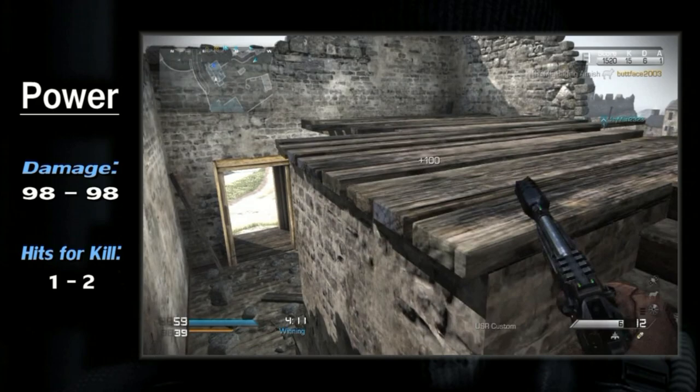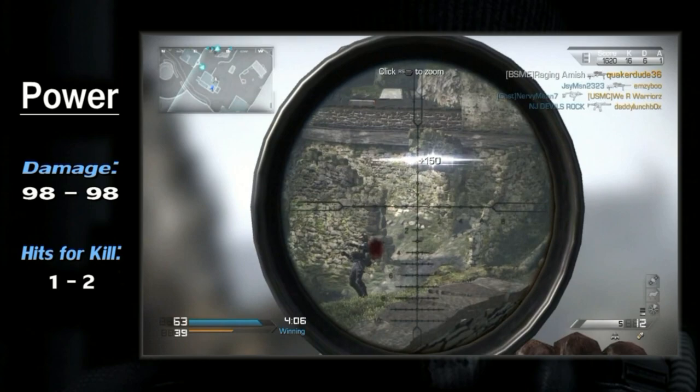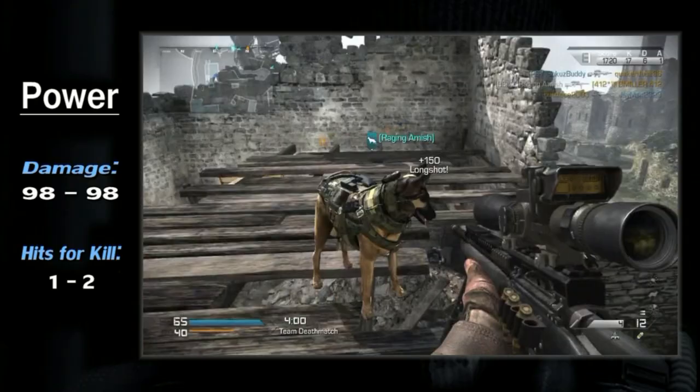As with most snipers, you will have no damage drop-off. But at a glance, 98 points of damage won't get you a kill outright. Instead, since this is a sniper, you have to take into account your multipliers.